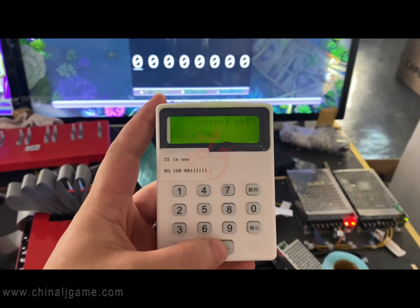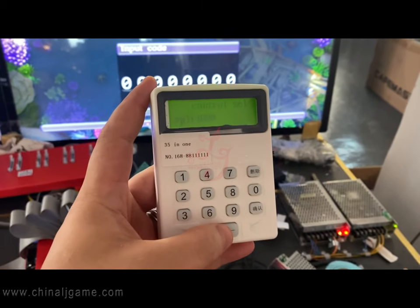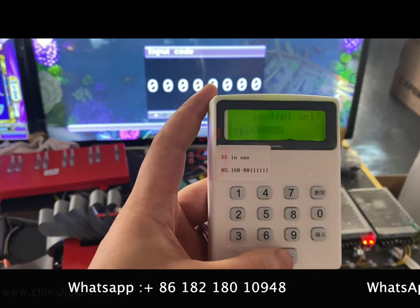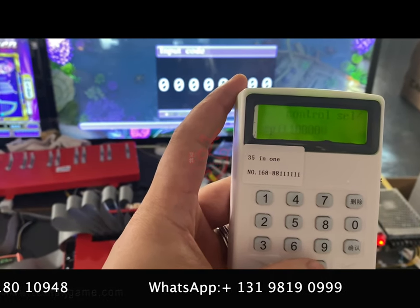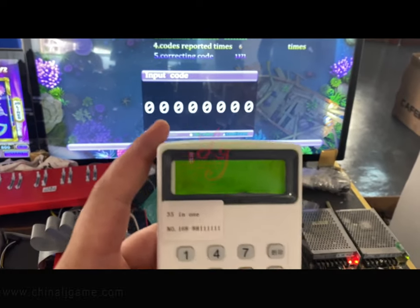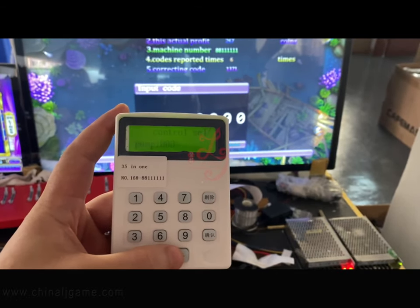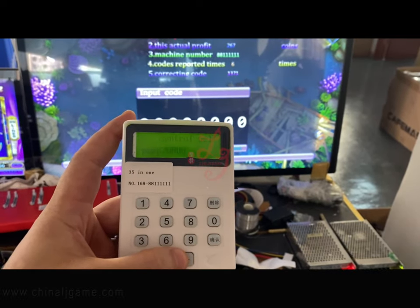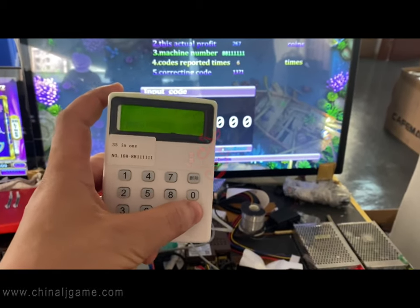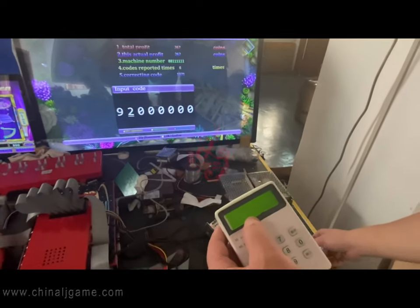This is the pump setting. You can see: loose one thousand, loose two thousand — this is showing losing money. If you want the most difficult setting, you process balance to the maximum number. Now it's at one thousand, and max is set. After adjusting, press confirm balance. Then take the serial number shown and enter it into the machine, then press confirm.